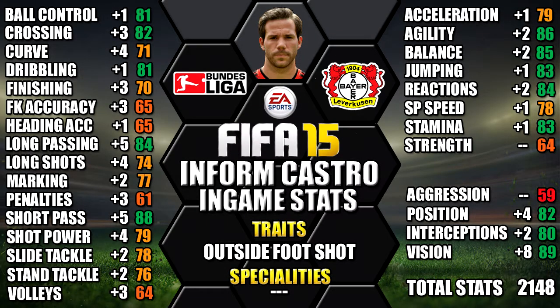Looking at his in-game stats, he stands out with his 89 vision, 88 short pass, 86 agility, 85 balance, and 84 long pass. We've also included all the upgrades over his non-inform as a comparison so you can see each individual stat increase.